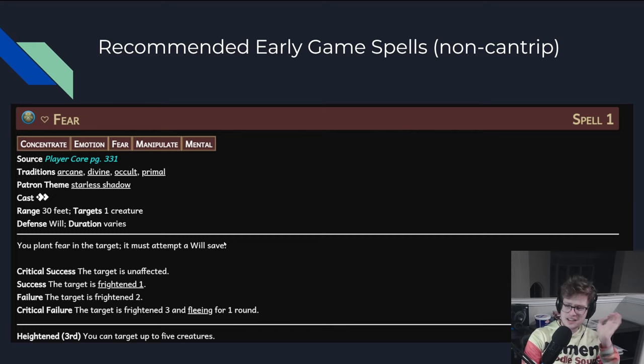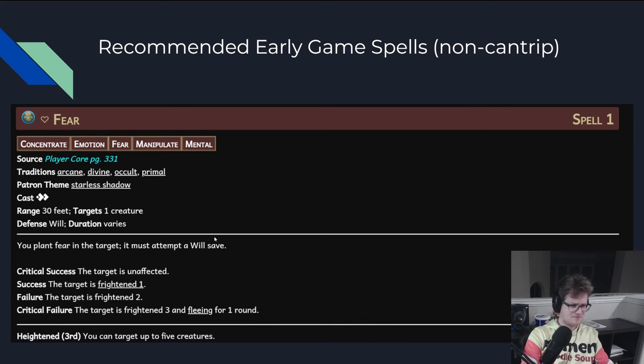I don't really care that the spell DC doesn't scale as well — you're great, you're doing fine. There are also summon spells — I have a video on summon spells. Summons are good, at least for early game, and they also enable some gimmicks.